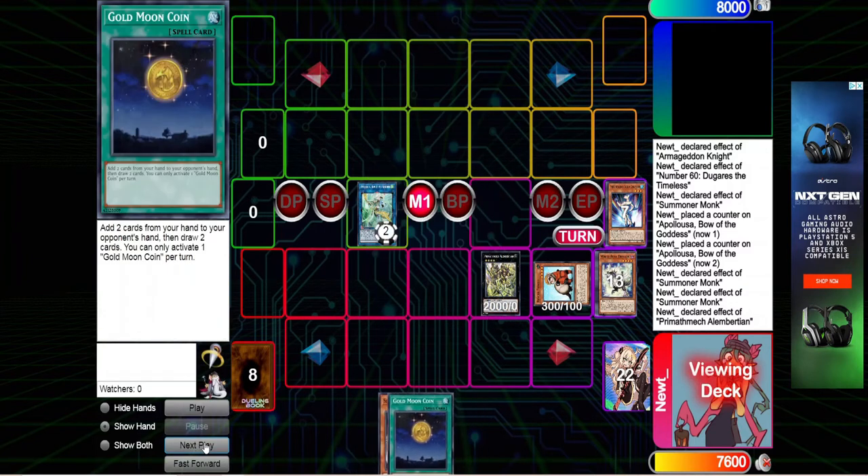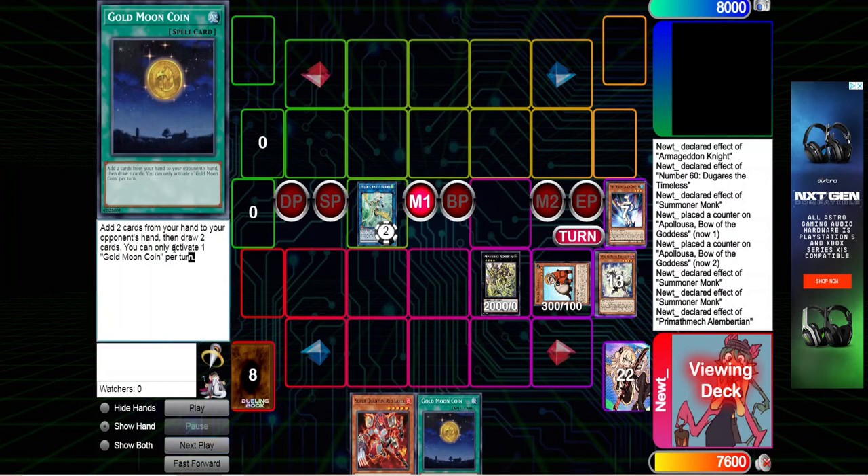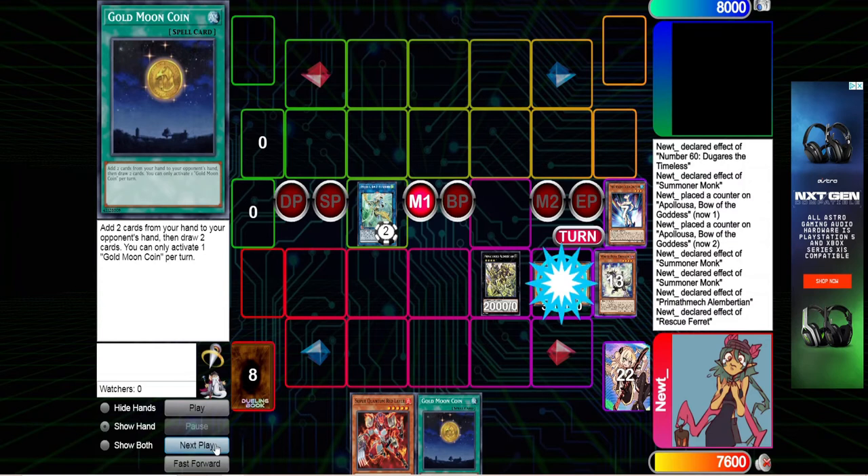From here, we're going to overlay four into our Prime Mathemic Albersian. If you're not familiar with this card, it can detach four materials to search any spell in the game — or trap, but who's searching traps? So here we're going to search Gold Moon Coin. If you're not familiar with this card, it says you can add two cards from your hand to your opponent's hand, then draw two cards. You may not understand how this is a Drytron deck yet, but I promise we're getting there — this is a Drytron deck, we do play Drytron cards.